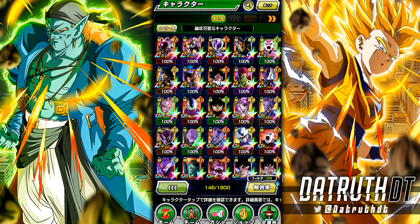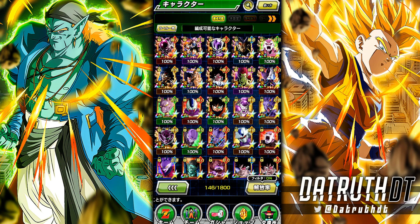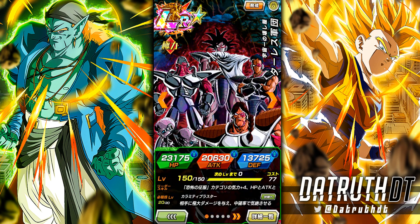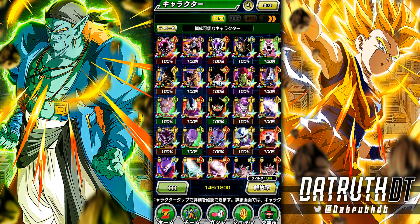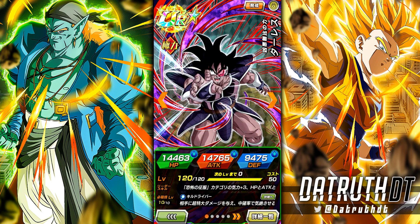On top of that, 146 units — many of whom you could consider in discussion for best unit in the game — are on this team. It's ridiculous. A large portion of why it's so ridiculous is several units that have still yet to arrive on global, such as LR Full Power Jiren and LR Turlis. Units like these are going to really allow this Space Traveling Warrior team to just literally be built different.